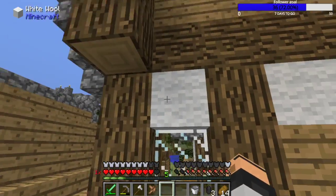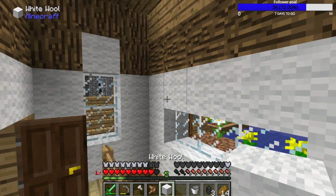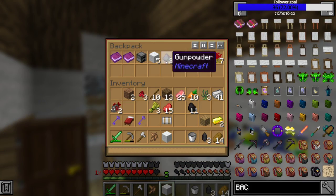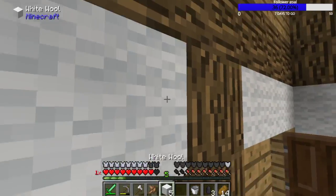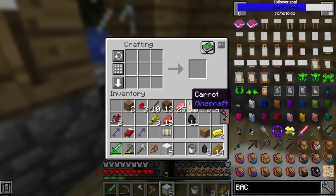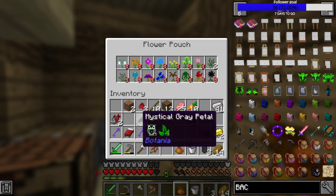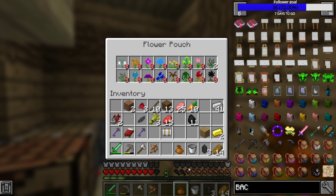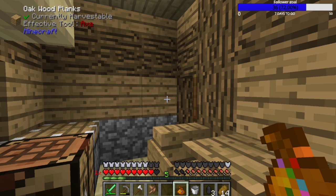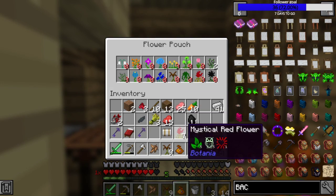Aha, perfect! We need like five pieces. Wait - did I throw my junk in here? I did! Okay, I didn't need to do that. Go ahead and break this down and voila, we got a flower pouch - even more storage! Wait, is that really the only flower I have? Oh okay, I have them in here, that makes more sense.